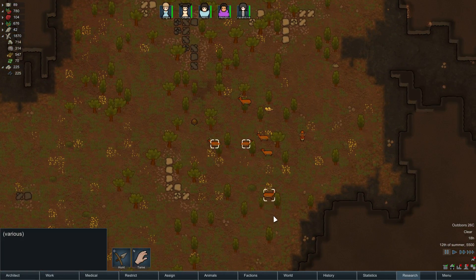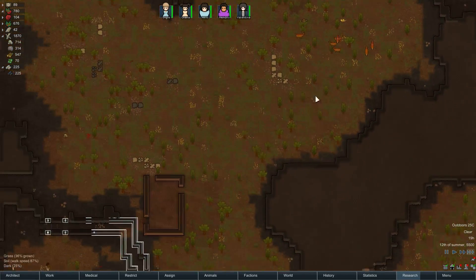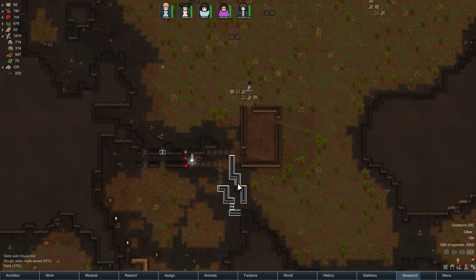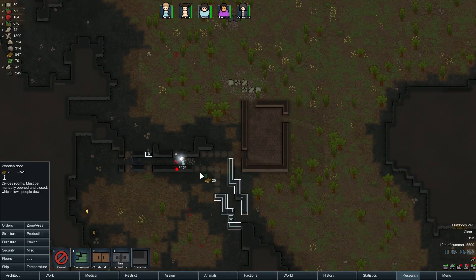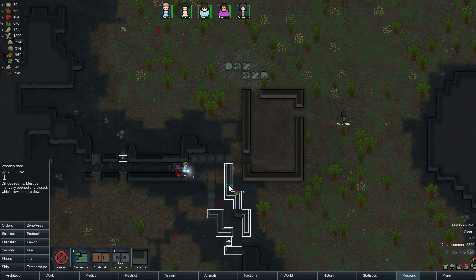We'll go over here and designate these deer as hunting. As I previously stated, wild animals don't actually reproduce like you would expect them to. They just come in from off the map, and then when they're dead, they're dead - they don't make more of them. Which is a little bit weird, a little counterintuitive, I'd say.